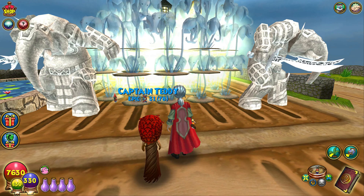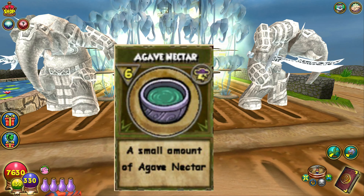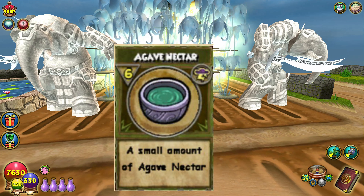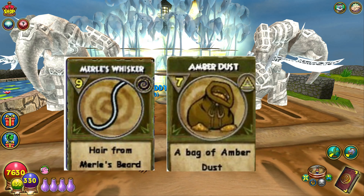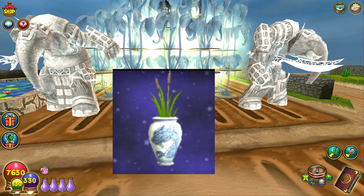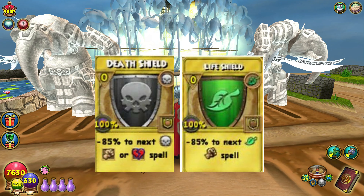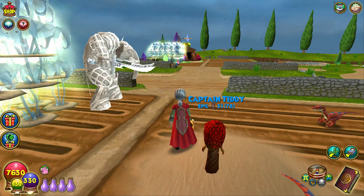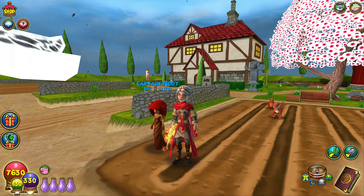The ultra tiger lily is also the plant you need for the Azteca crafting assignment requiring agave nectar — I had the worst time finding agave nectar and the ultra tiger lily drops it, which is wonderful. It also drops amber dust and merle's whisker, the potted cattail housing item, and house shields for PvP. Don't discard the idea of getting ultra plants — they can do so much for you.